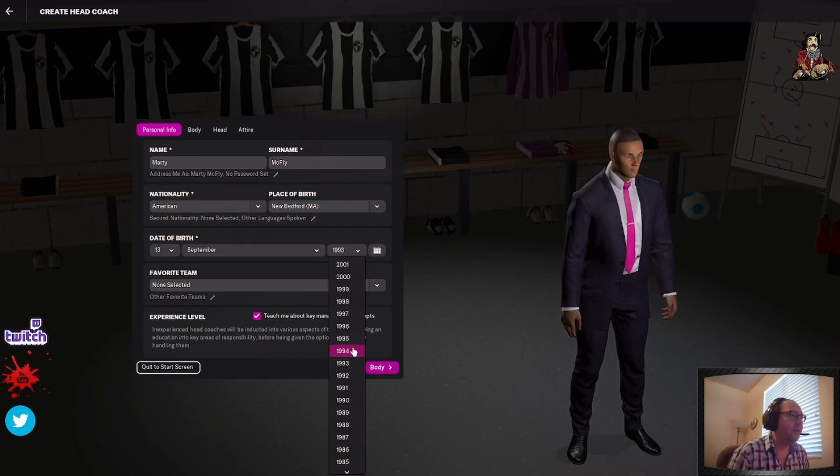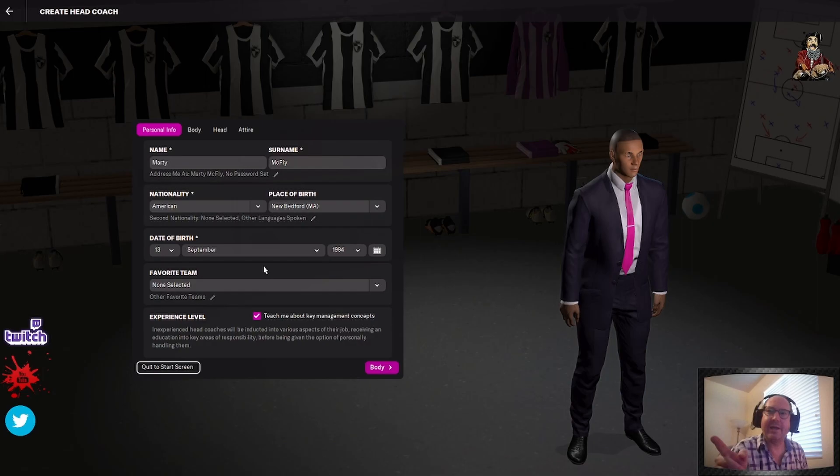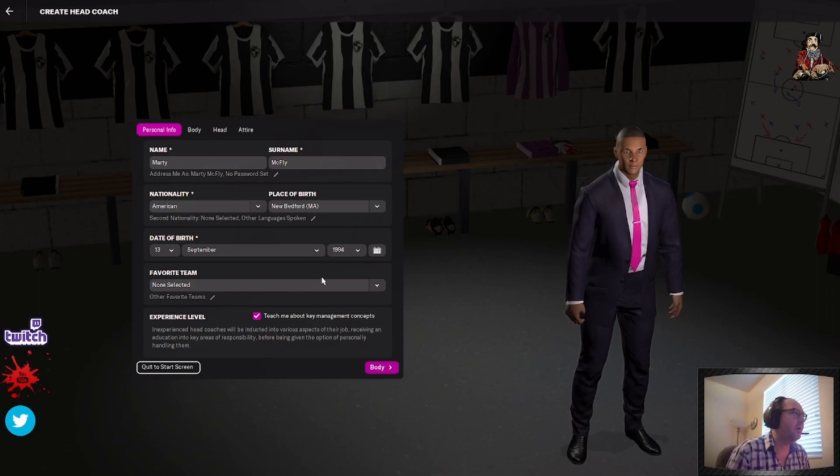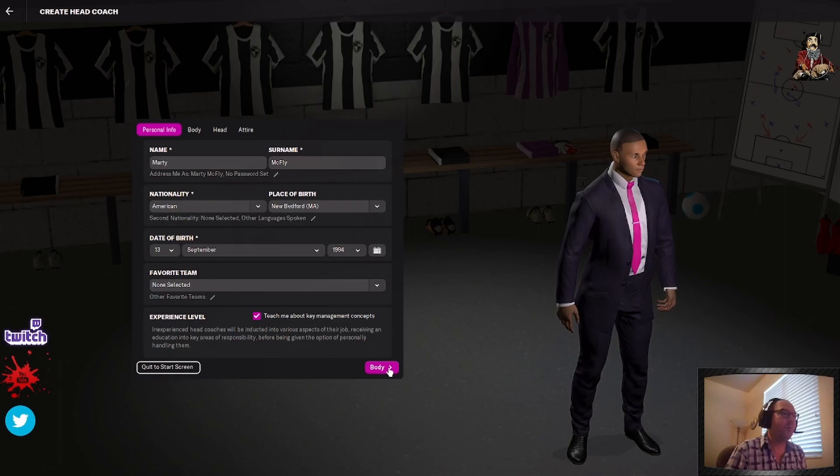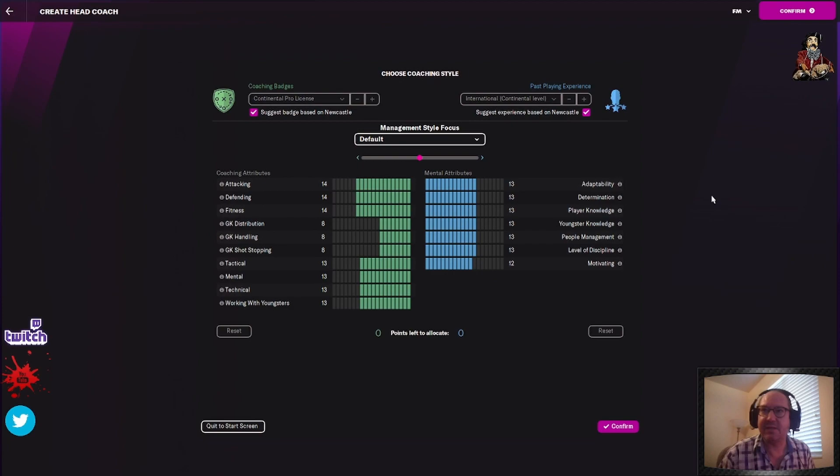We'll make him a little younger — 1994, the year I graduated. Figure out how old I am. Not a boomer, but an old man. No favorite team for Marty McFly because real Americans don't have a football team they like. This default body is fine — I'm not going to waste time showing you that. Now let's go to the coaching staff. I just accepted the default just to save time. You guys can craft your player however you like.